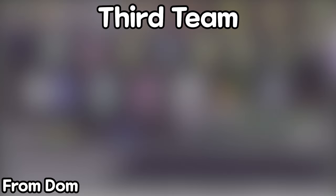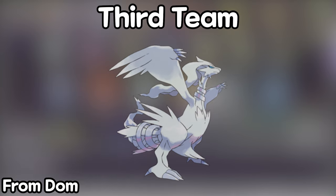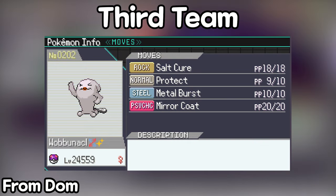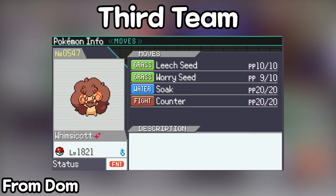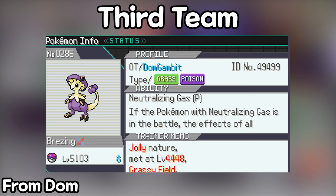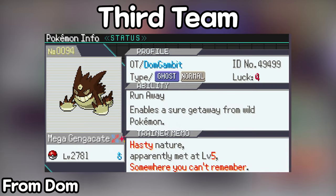Finally, we have the third team from Dom, using only 4 Pokémon for the end of his run. His starter was Reshiram, which he later dropped. His main carry was a mix of Wobbuffet, Wormadam, and Garganacle with Salcure, Metal Burst, and Protect. His Leech Seed, Worry Seed, and Soak Pokémon was a Prankster Whimsicott to run away and stall Eternatus. He also had a Neutralizing Gas Breloom mixed with Weezing to help run away and neutralize annoying abilities. His runaway Pokémon was a mix of Raticate and Mega Gengar.